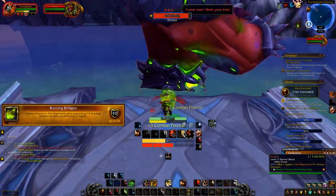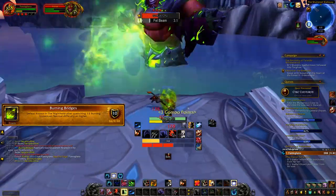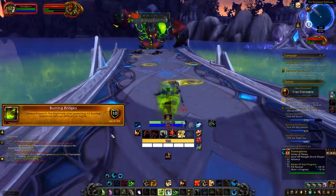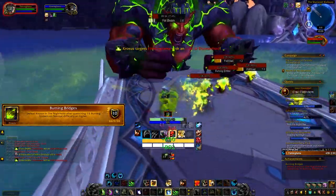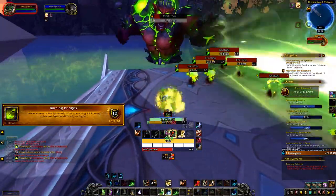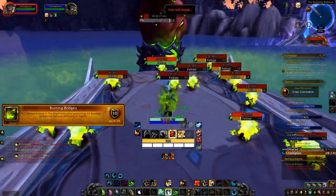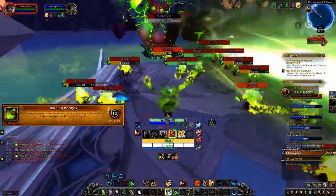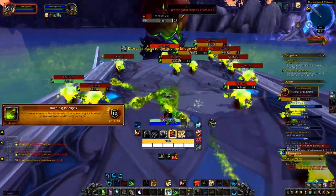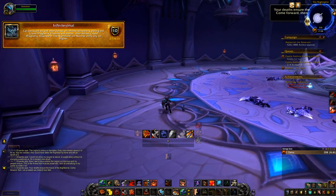Next is Burning Bridges. Damage Gul'dan to around 25% HP, then run to the end of the bridge and wait. The boss will spawn elementals that apply a DoT on you — when it reaches 40 stacks it may start hurting, so some self-sustain is helpful. For the achievement, the boss has to kill 15 fire elementals by having them fall into the water when he breaks the bridge. Wait until 15 elementals have fallen, then kill the boss. Use Instance Achievement Tracker or shift-click the achievement itself to track progress — it will turn white when 15 have been killed.